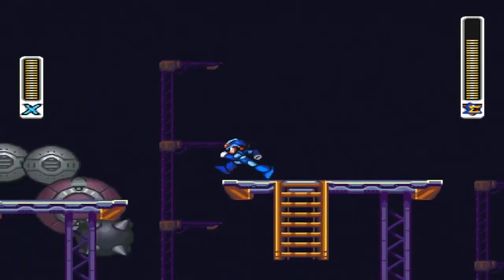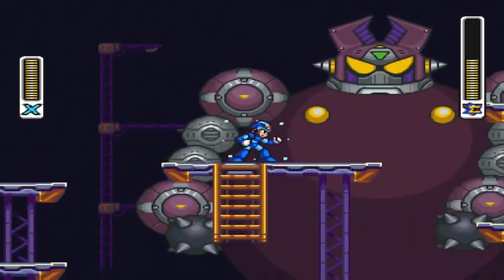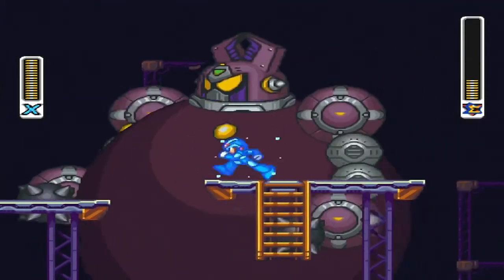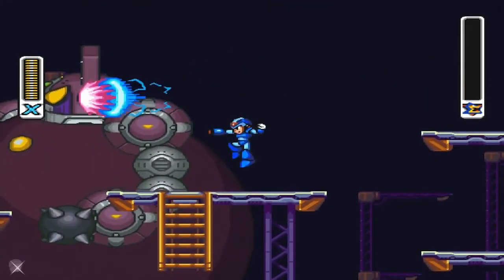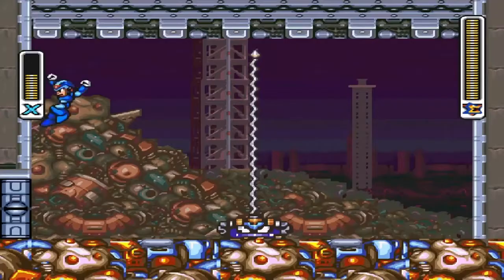The first X2 achievement is in the very first stage. I'd suggest playing on Rookie Mode because it's a little harder to avoid the head, spike arms, and feet when the boss jumps around. Defeating the boss with a full tank of health will earn you the 'Size Matters Not' achievement.